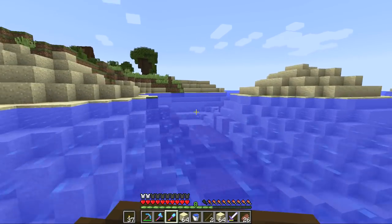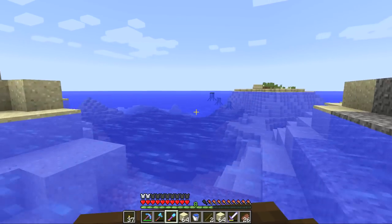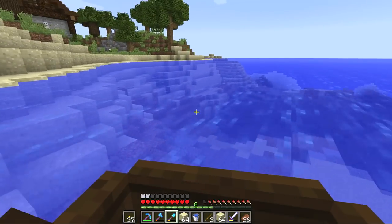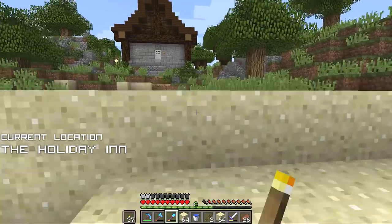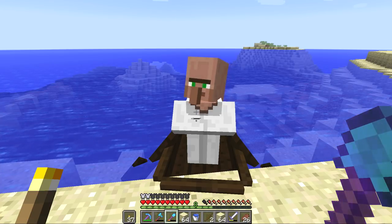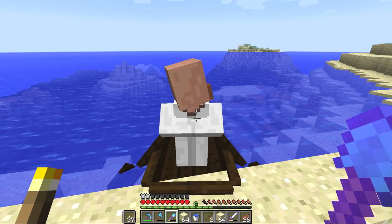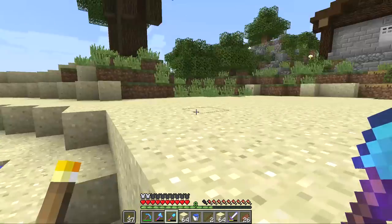Task one for today has been completed — we managed to capture a cartographer and we've got him back to the Holiday Inn. We're going to have to unlock his trades at some point so that we can get his treasure map. It's actually something I've never done in Minecraft before — get a map from a cartographer — so I'm super excited. Here's the Holiday Inn. Gam, you're home. This is your new home, buddy. He's doing some Exorcist vibes — I'm guessing that's a no then.